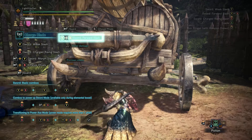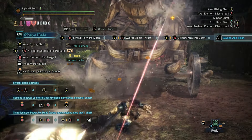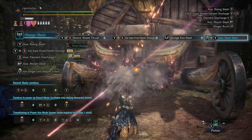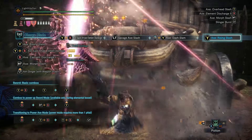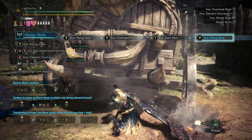As mentioned, you've got access to the same axe attacks that you normally do: the loopable Y attack from a rising slash to an overhead slash, which you can actually initiate with a fantastic gap-closing dash slam attack if you're holding forward on the left stick.